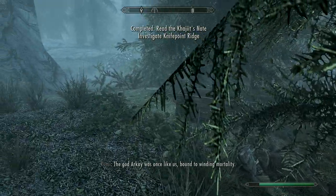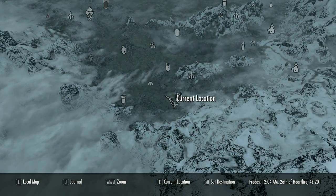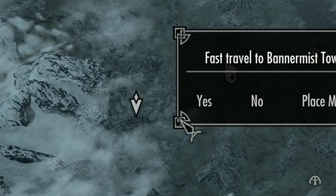You can loot any of this stuff. Let's go into our books and read the Khajiit note. It says 'Investigate Knife Point Ridge,' so Knife Point Ridge is going to be all the way over here.